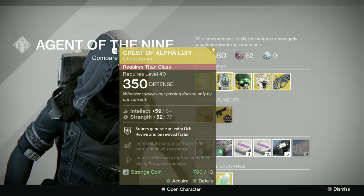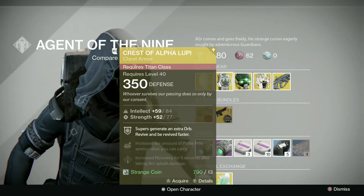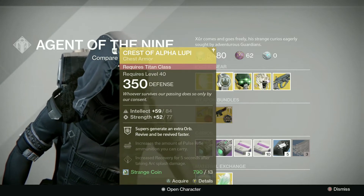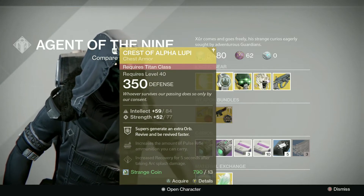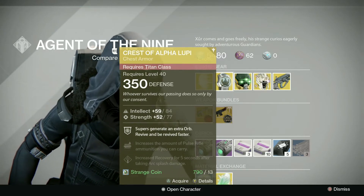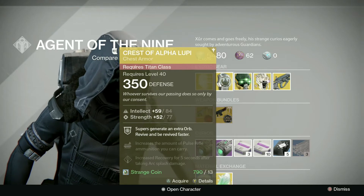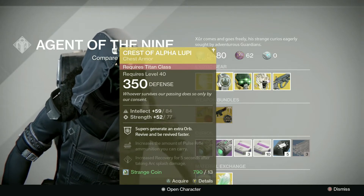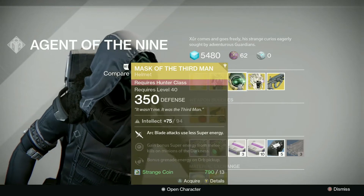For the Titans this week we have the Crest of Alpha Lupi with a 91 stat roll of intellect and strength — pretty good for Trials of Osiris and getting revived really quickly, especially within the Crucible. Three-man game modes like Skirmish and Elimination — Trials, like I said, really good. Pretty decent stat roll, and the extra orb on supers is nice as well, so it's pretty solid.